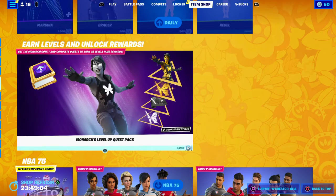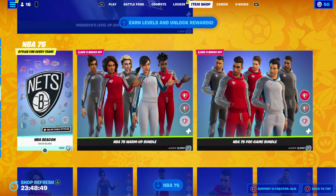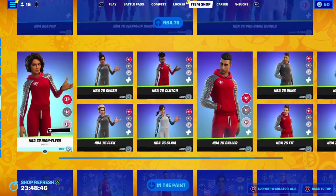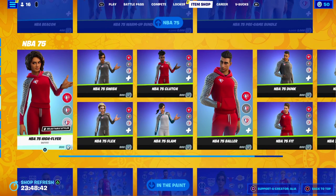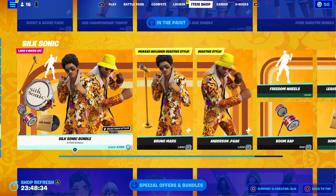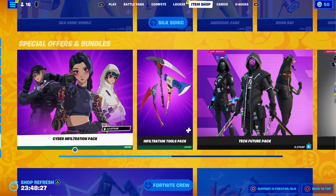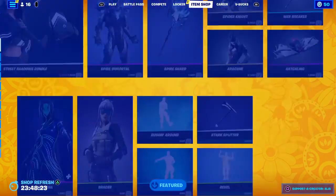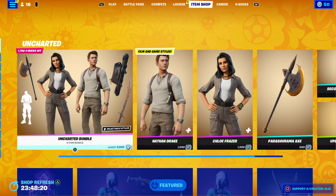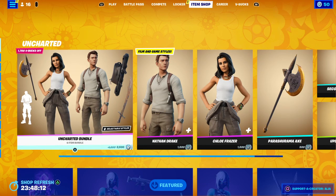Moving on to the rest of the item shop — we still have the Monarch Level Up Quest Pack, which I did a video on last night. We also have the return of the NBA 75 skins, which I did cover in a bundle video. We've still got the In The Paint bundles and emotes, and the Silk Sonic — I'm definitely going to be grabbing him if he stays after tomorrow night. We still have special offers on bundles. Pretty packed out item shop today — the brand new Uncharted bundle, the Hush bundle, and the Street Shadows bundle.